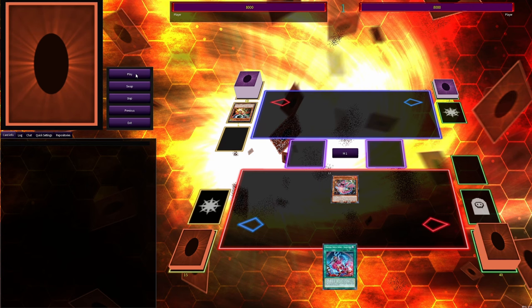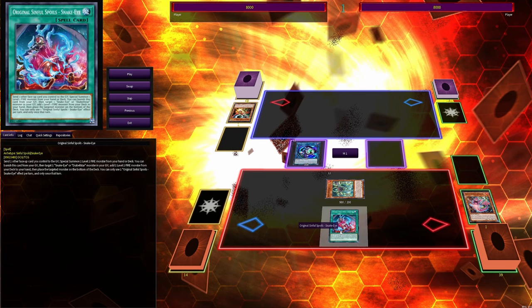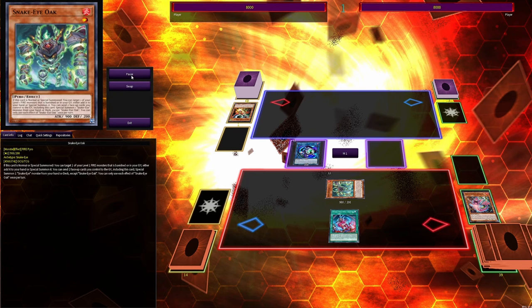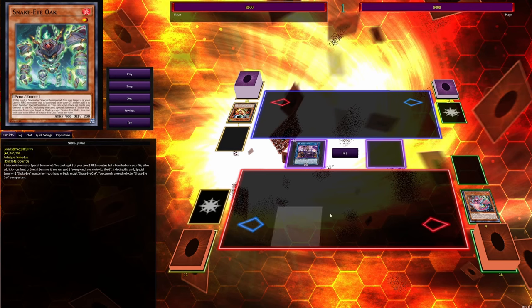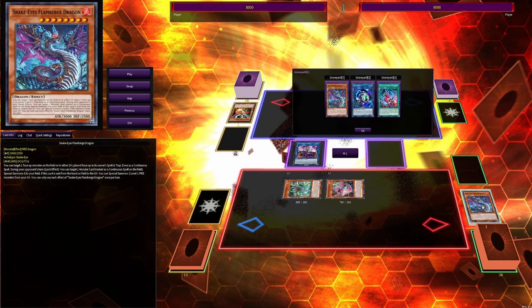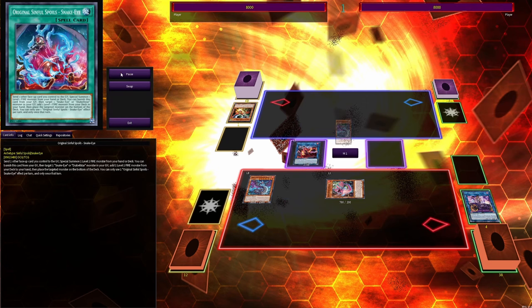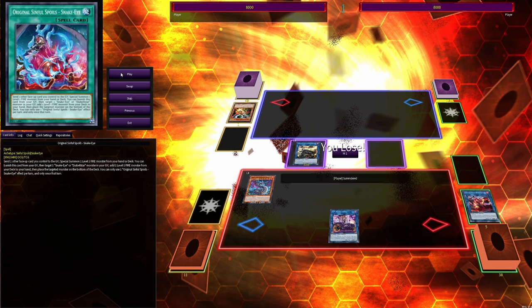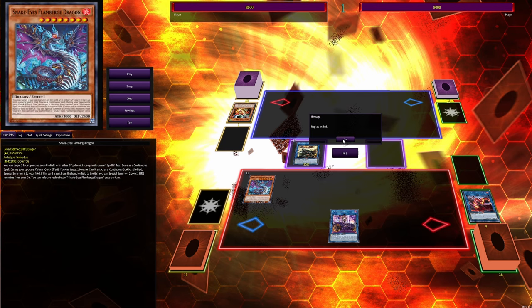Poplar through Droll ends on basically the same board — the only difference is one less Level 1 in grave, so it's slightly more vulnerable to D.D. Crow. We go Poplar add Original Sinful Spoils, they Droll, we go Link Caribo, Poplar into spell and trap, send it with Original Sinful Spoils to summon Oak from deck. Oak summons Poplar back. Use Oak and Link Caribo to go into Flamberge, then Flamberge and Poplar into IP, allowing Flamberge to summon two back. Princess summons Flamberge, puts IP in spell and trap zone, and we make Amblo Whale — exact same end board.